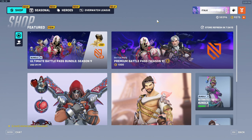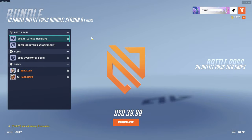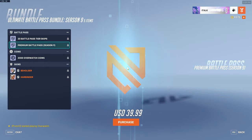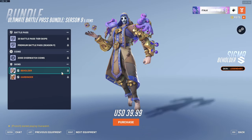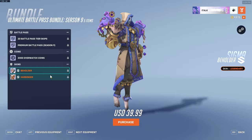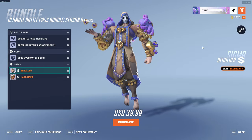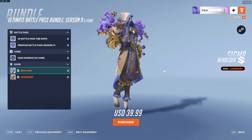I kind of figured as much — we're one day away from Valentine's Day, so I would assume we'd get some Valentine's Day cosmetics. This is all intriguing to me. So for $40, you get 20 Battle Pass tier skips, you get the Battle Pass, you get 2,000 Overwatch coins, and then you get the Beholder Sigma skin, which is insanely cool. It's very nice, I do quite like this a lot.